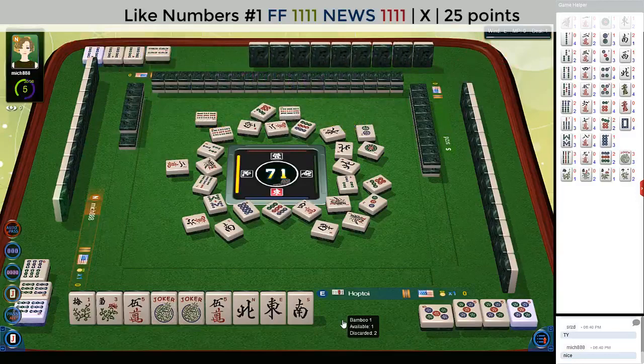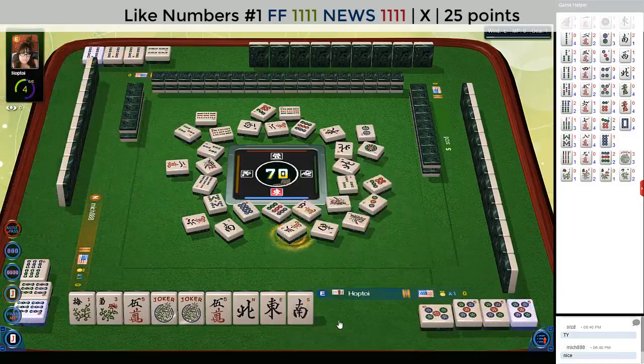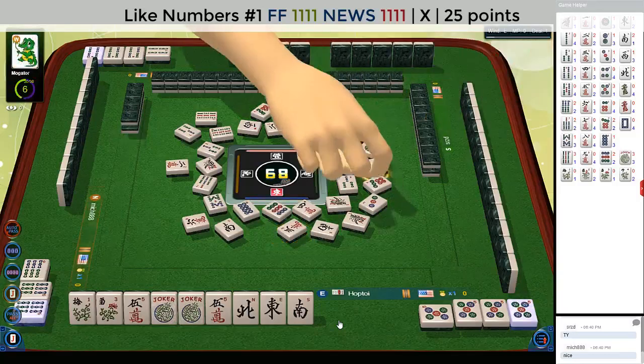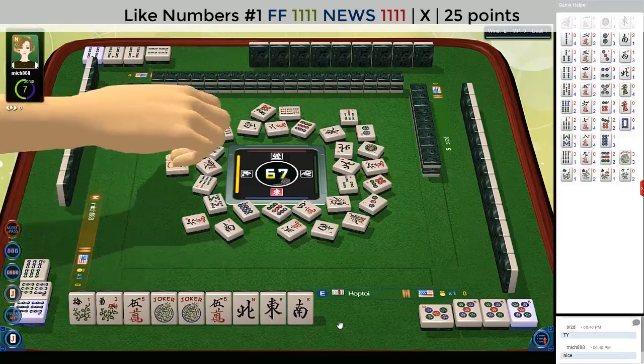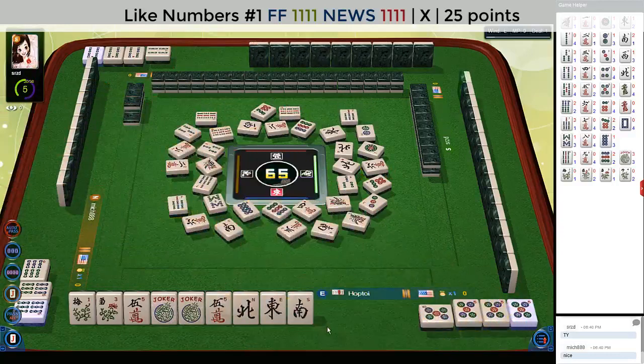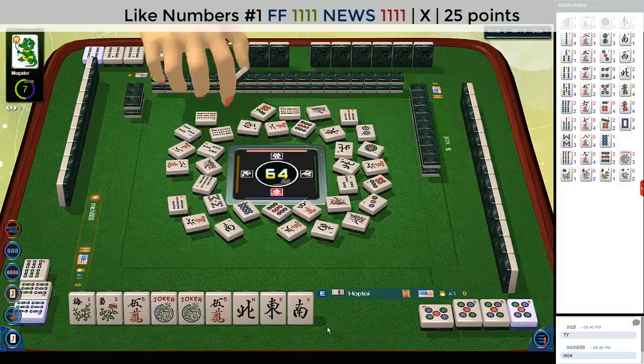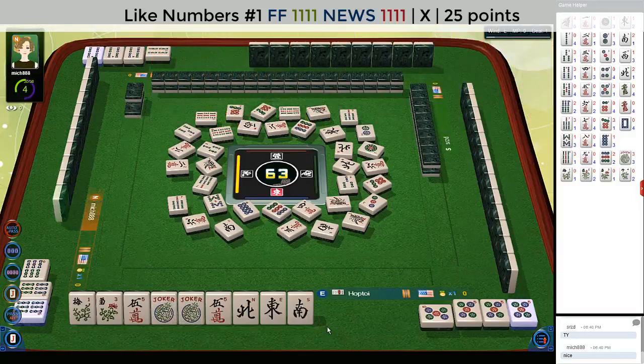Nine bamboos. Three bamboos. Three characters. Seven bamboos. This west can be anywhere in this wall — there's only one out, so there are three to go. Who knows where that wind is. Seven bamboos. They could be in the last wall for all we know. One bamboo. Seven dots. What would be really nice is if we could draw it — that would double the value of our hand.